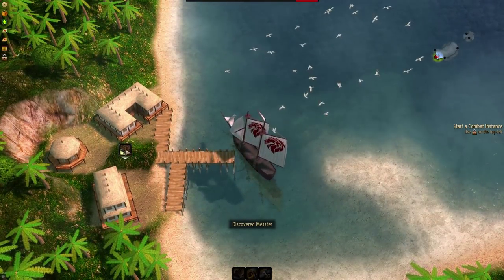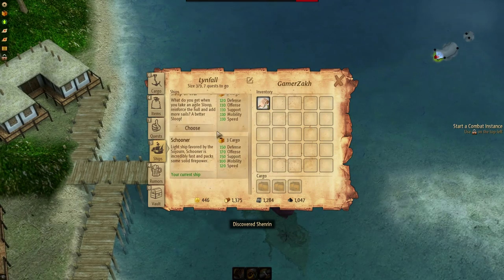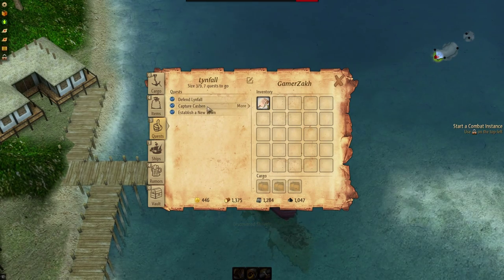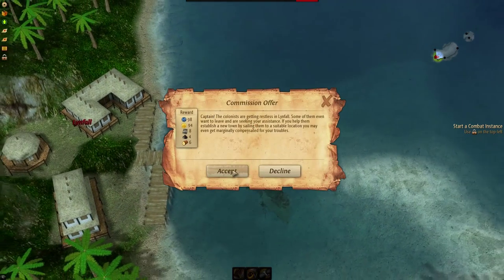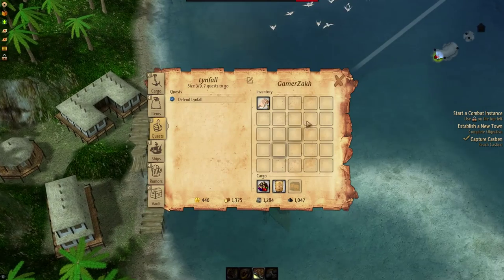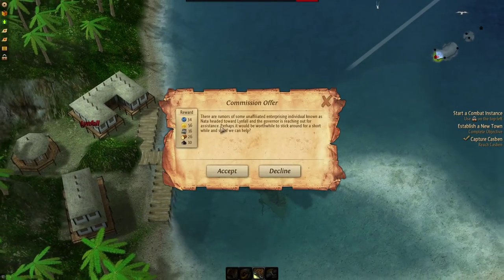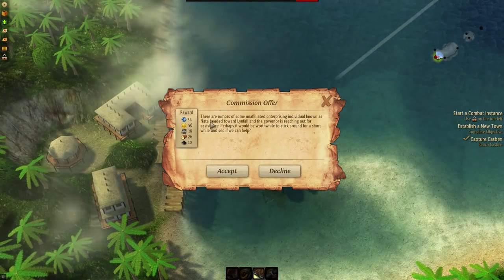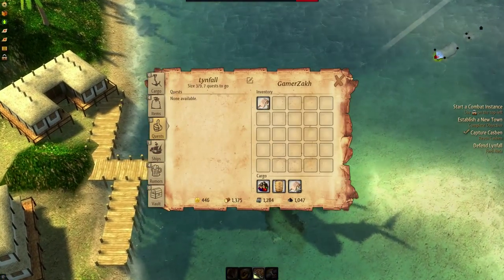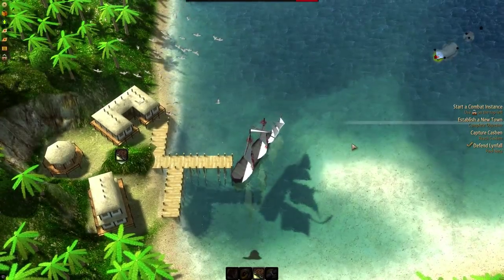We've got our first town here: Linfall. Let's check our quests — we can defend Linfall, capture Kasben, or establish a new town. I'll take establish a new town — that seems easy enough. Kasben is all the way in the top right. And for defending Linfall, it mentions unaffiliated enterprising individuals known as Nata. We can probably take out one pirate ship, and we've got a sealed letter too.